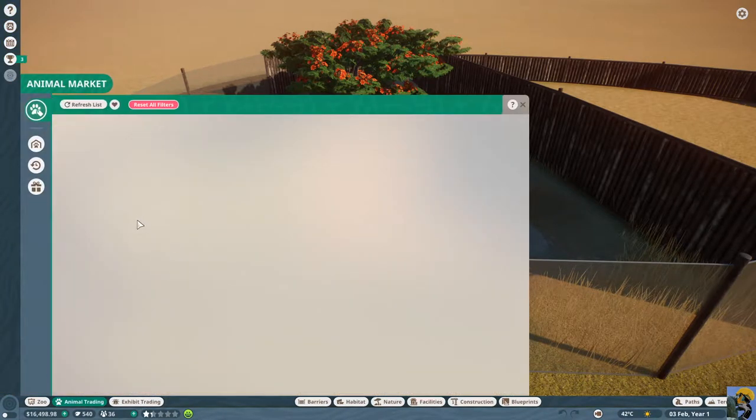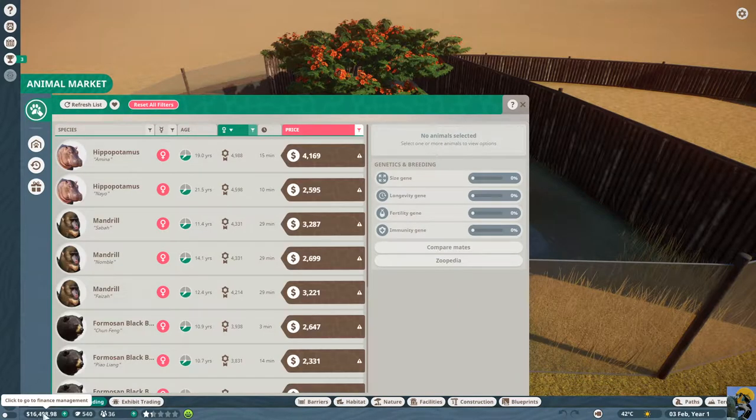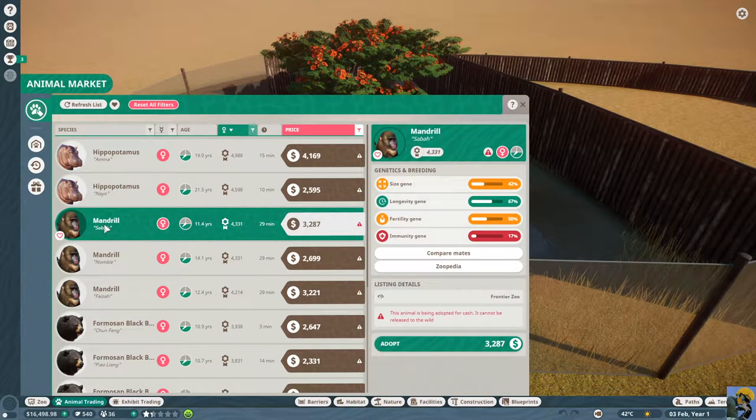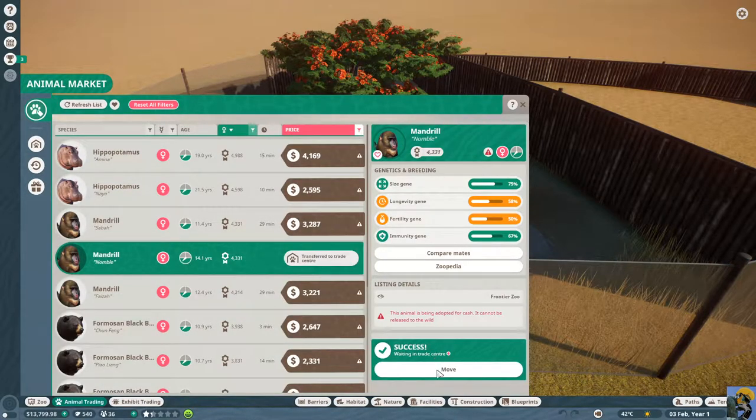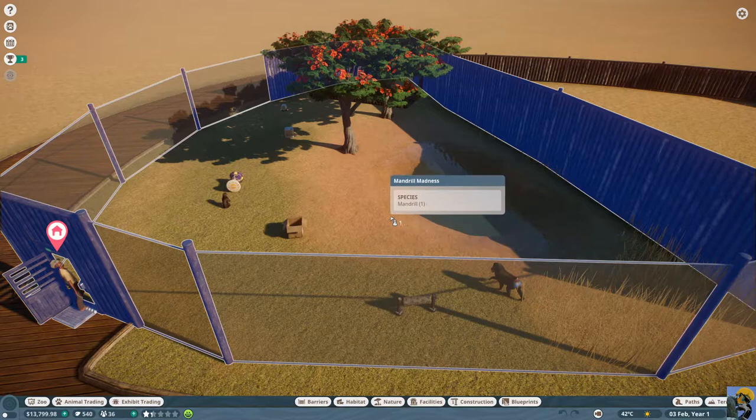So let's go to animal trading. We have plenty of cash — we've got 16,000. Here's a nice one. She's way older, but her genes are unreal. So let's go ahead and adopt her and then move her right in.